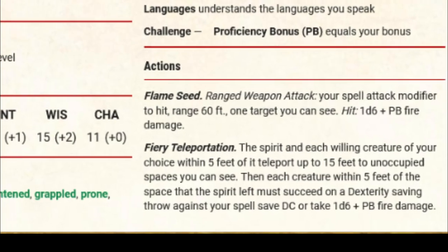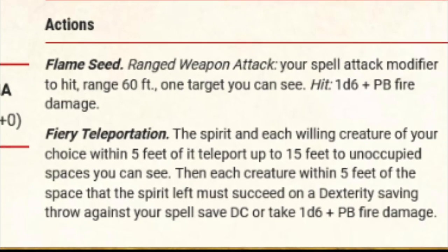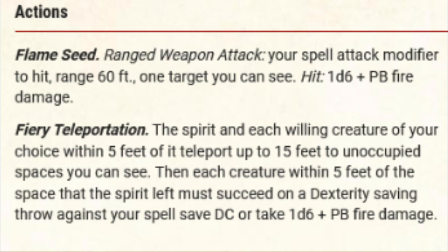The spirit and each willing creature of your choice within five feet of it teleport up to 15 feet to an unoccupied space you can see. You do have to be able to see it. Then each creature within five feet of the space that the spirit left must succeed on a dexterity saving throw against your spell save DC, or take 1d6 plus your proficiency bonus in fire damage. That means if your friends are all around this enemy, you just gave them that damage if they can't make a dex saving throw.